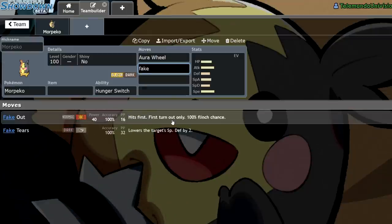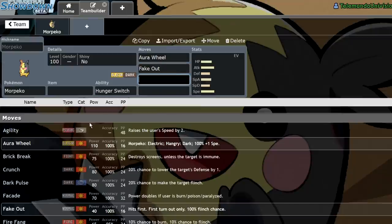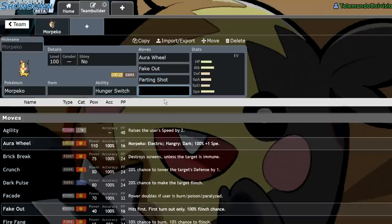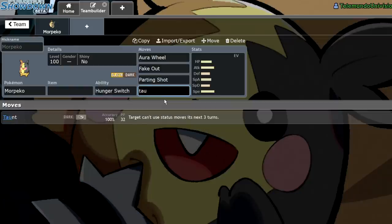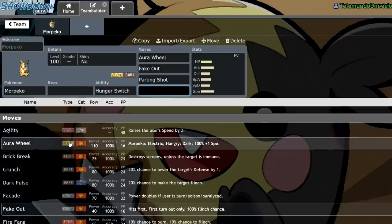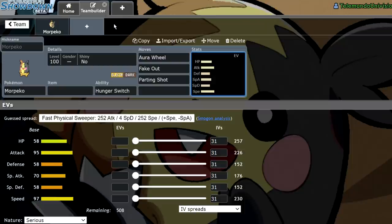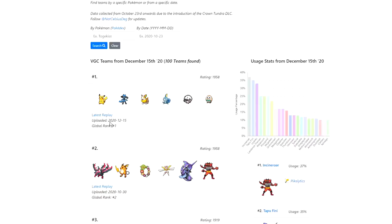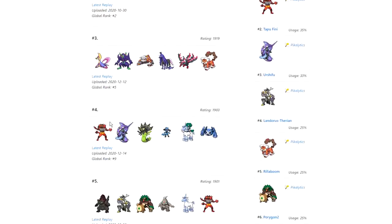Obviously we're going to want to run Fake Out on this guy. I already know what moves I'm going to want to use — Parting Shot is another huge one, and if it gets Taunt, there's a big reason to use Taunt here. I want to take a look at what's being used on the ladder right now, because I did take a week break and a lot happened in the past week.